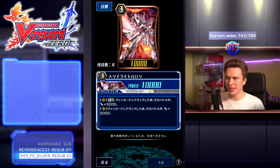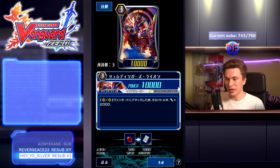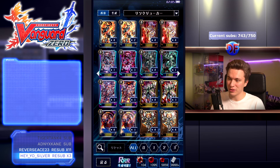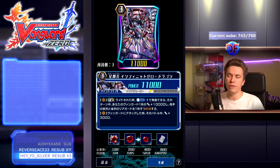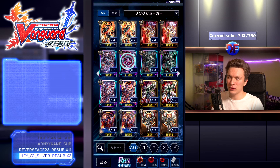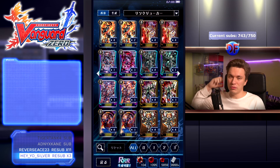For grade threes: Twilight Baron is a 15k attacker on vanguard circle, 12k on rear guard. There's a gain 10k when your grade three vanguard is placed, and a 12k attacker that gains 2k on attack. The Break Ride is Infinite Zero Dragon — a very popular break ride that was nerfed. It now costs Camas 1: give your vanguard plus 10k and then choose an opponent's front row and back row rear guard and lock them. Camas 1 to lock two is really really good. This break ride makes your opponent not want to give you four damage at all, and locking their front row means no interceptors and they can't call new ones — so you can swing face more often.